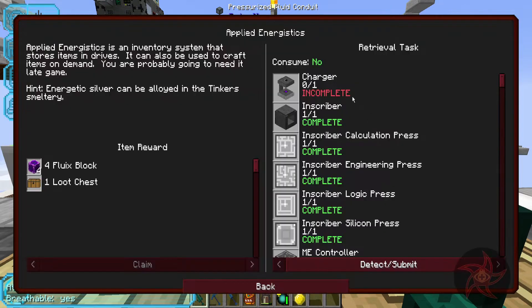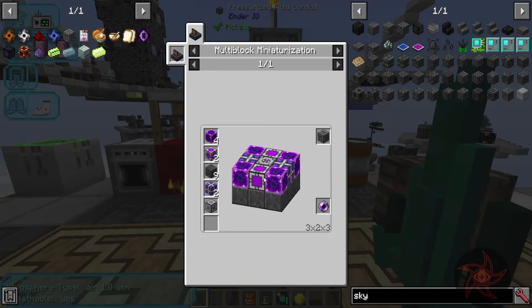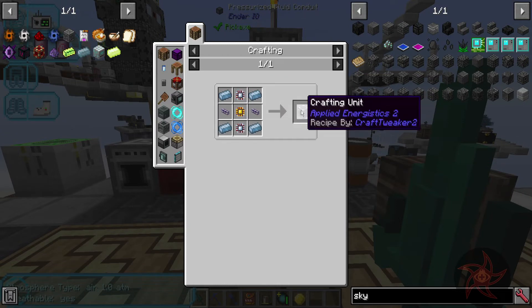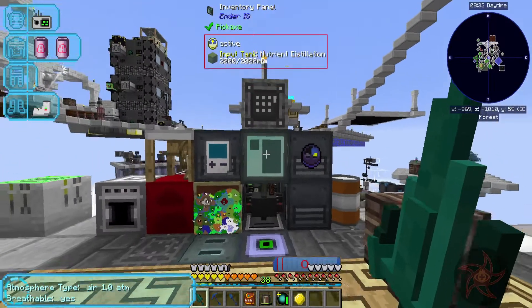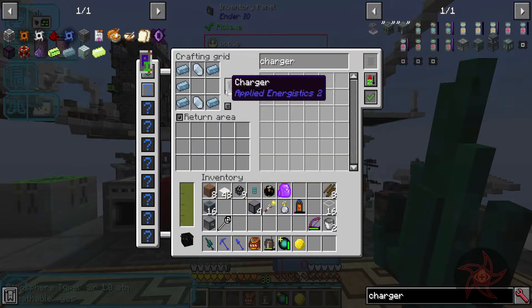I think it was extra utility. I need a charger still, and then the controller to finish this. We're going to need two crafting coprocessing units, which is an engineering processor divided by a crafting unit. I don't think I have any of those made, and then I need a charger still. Which is, honestly, not expensive at all.